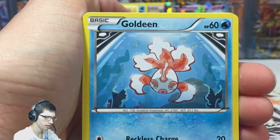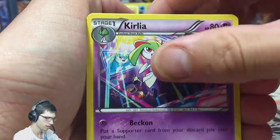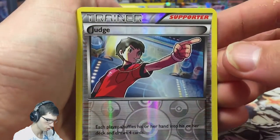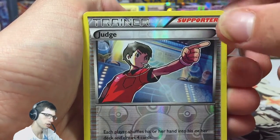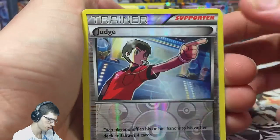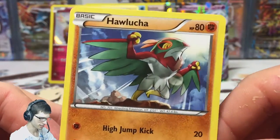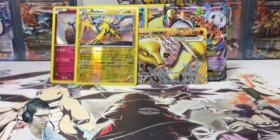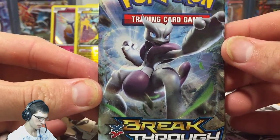This is what I mean — just an absolute storm of pulls. We got Axew, Woobat, Goldeen, Teddiursa, a Reserved Ticket, Klang, a Judge reverse — not bad. You get trends in reverse because people love to use Judge in decks. And we got a holo Cherrim! Talked about only seeing holo Cherrim once, and now we've seen it twice in one part of the box.